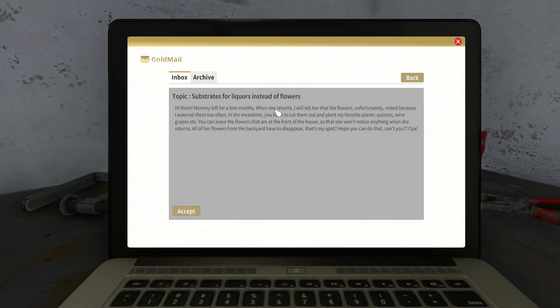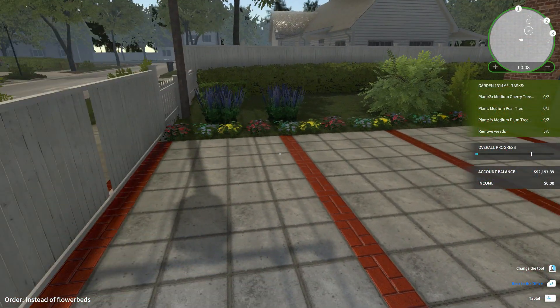Hi there. Mommy laughed for a few months. When she returns I will tell her that the flowers unfortunately died because I watered them too often. In the meantime, you have to cut them out and plant my favorite plants — quinces, wine grapes, etc. You can leave the flowers at the front of the house so she won't notice anything when she returns. All of her flowers from the backyard have to disappear — that's my spot. Hope you can do that, can't you? See ya.